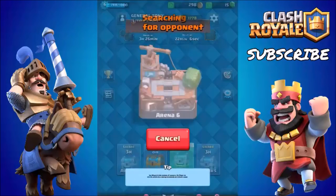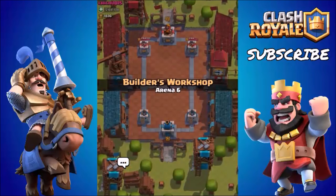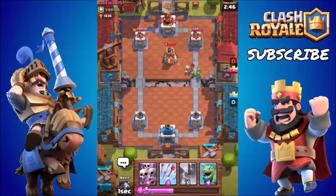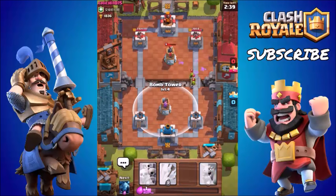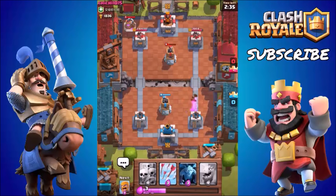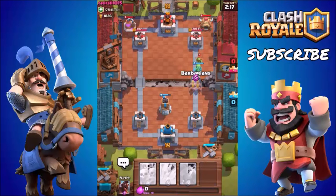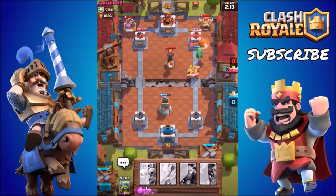My hands are shaking, my hands are sweating — we're inside of the Builder's Workshop and we're about to fight. We're going to start off with the hog rider and the spear goblins to see if we can do some initial damage. He's being cheeky — he's using a bomb tower just like me. He may have a very similar deck. Since I did that episode yesterday, I swear I've seen at least two or three people using the same deck as me, maybe one or two cards different. I'm not really feeling this raid because he has an inferno tower and a bomb tower.